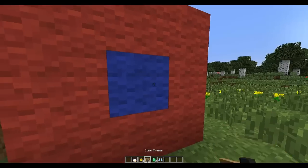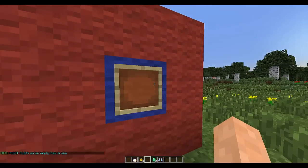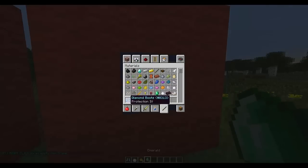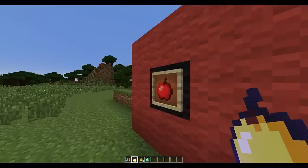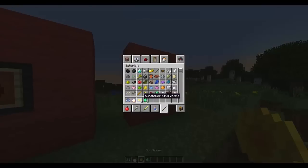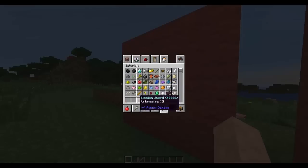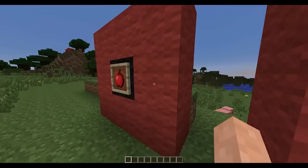You get an empty item frame, and then you do /clicker create. Now when you right click it, it stores everything in your inventory in the item frame. The first slot is the item that goes in it, so if I right click it, this item goes in it, and now it has been saved. You can right click this and get the item that we stored in there, which is really cool.